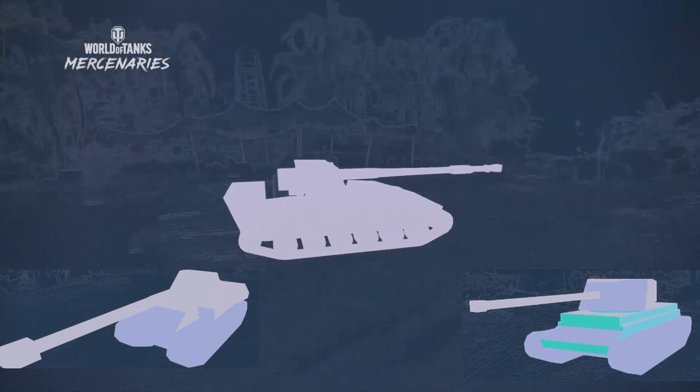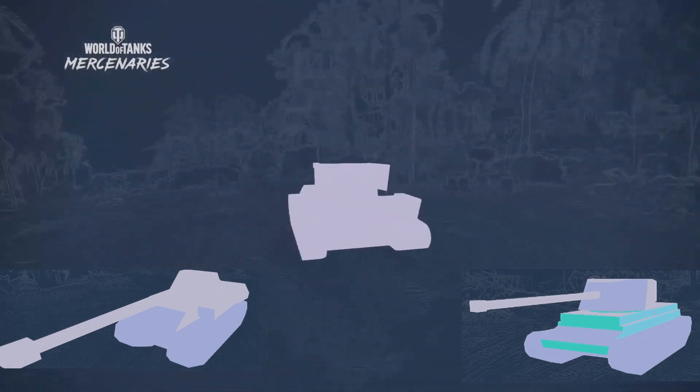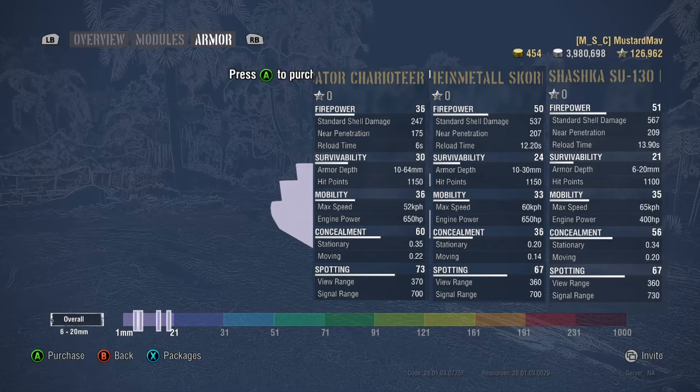Let's look at armor profiles. The Scorp G is on the left, the Vindicator's on the right. Obviously the Vindicator outclasses them in armor, but that's still not enough armor to do anything, so they all suck at that.